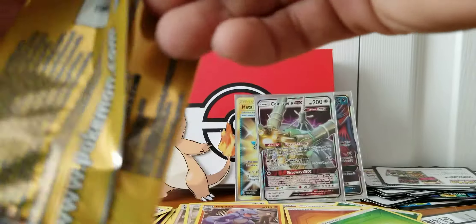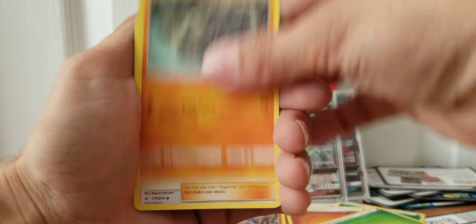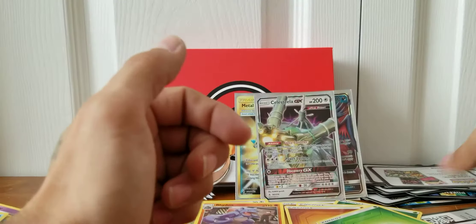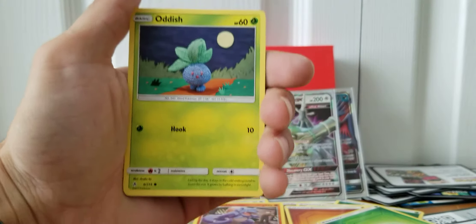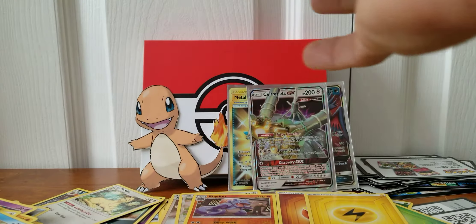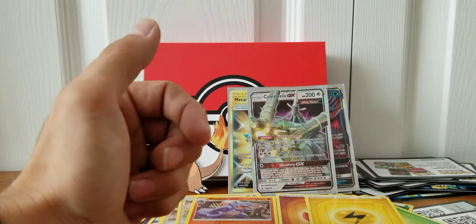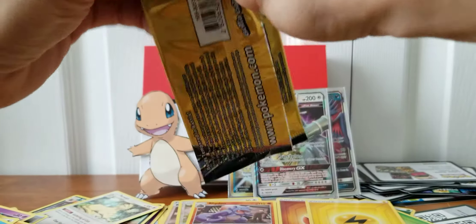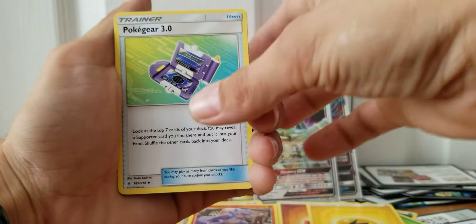A couple more packs and we're going to wrap this video up. We have Squirtle, Rhyhorn, and a Koga's Trap. Oddish, Wooper, and a Ligntning-type Energy. Machamp and Marshadow again — we got Wooper, Kattana, and a Porygon2. Next pack — Ghastly, Gligar, and a Pokégear 3.0.